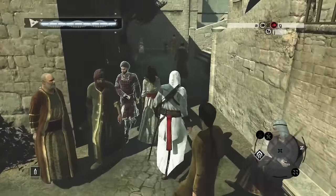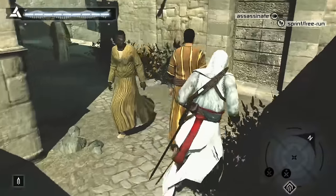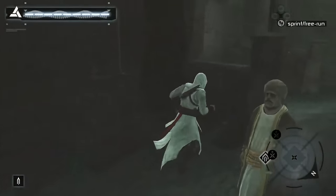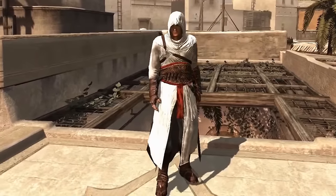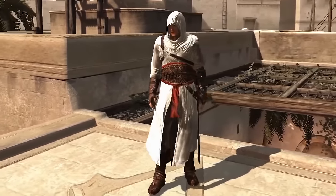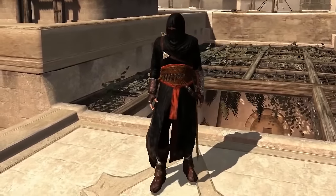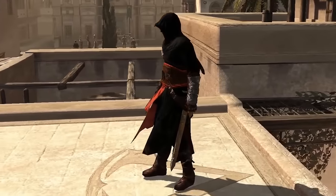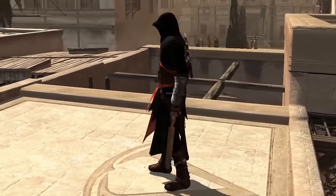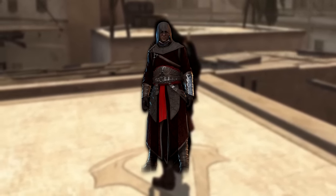Let's start off with the first game of the series, Assassin's Creed 1. There's not really any other outfits except for Altair's signature robes, so this is quite awkward. I'm just going to cheat and mention an outfit that's actually a mod, and that outfit is called Saladin's Elite. I'll leave a link down below to the mod which contains quite a few outfits for Altair.